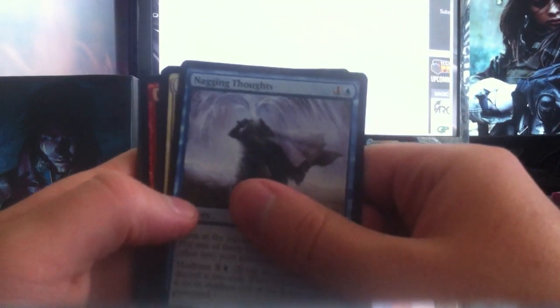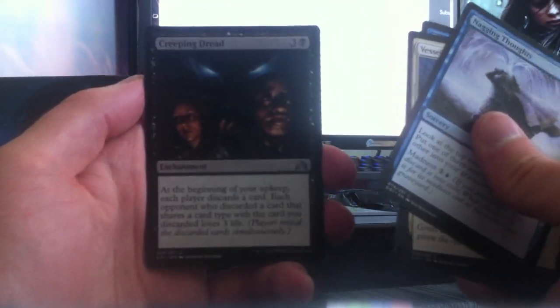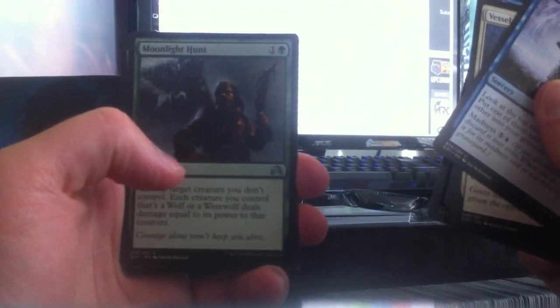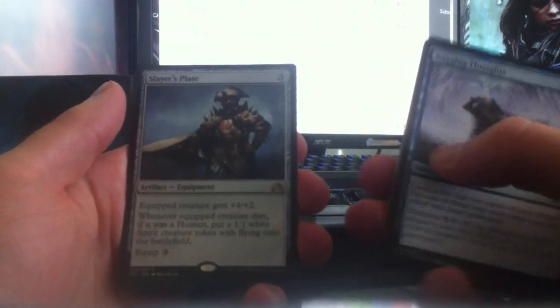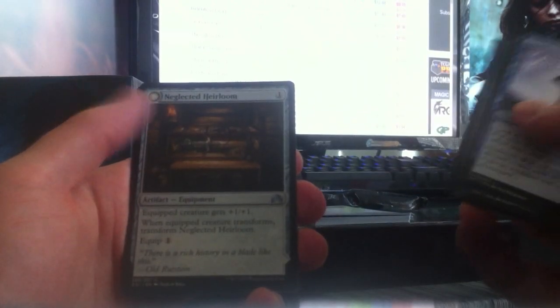I can't complain about two Mythics — we just didn't hit the right ones, unfortunately. But you know, it's a fat pack, so theoretically every pack could have a Mythic, so we might have more Avacyns sitting here. Pack six — no foil or flip rare. We have Creeping Dread, Moonlight Hunter, Silver Strike, and our rare is a Slayer's Plate. I don't particularly like equipment — this isn't a bad one for a three-drop, but it isn't worth anything. Neglected Heirloom is our flip.